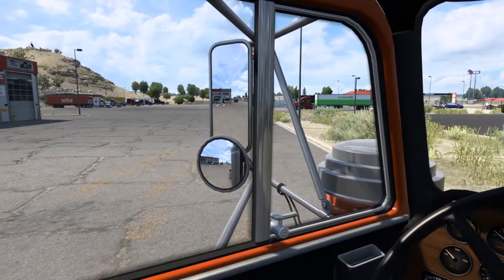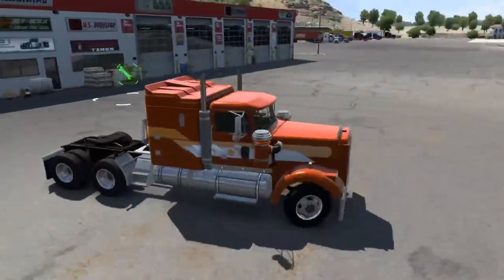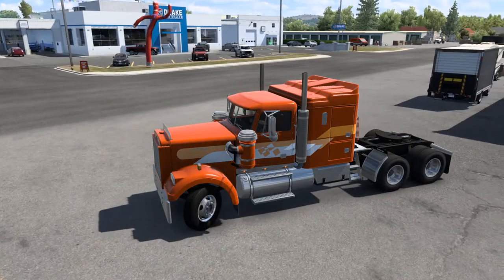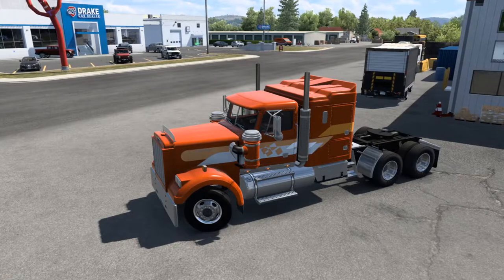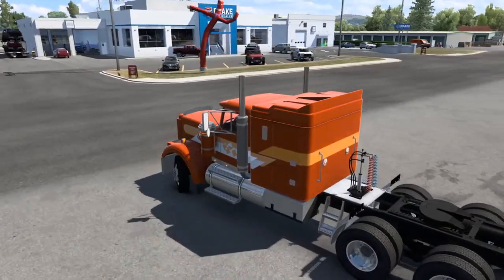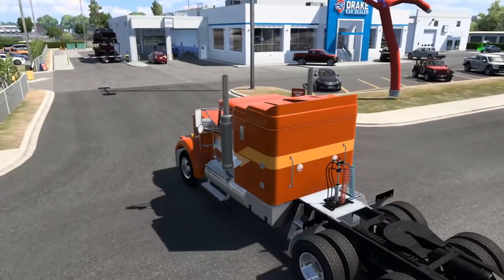Let's head over to the dealership. They got a load of cars for us to take. We might as well get over here to Drake Auto and get it picked up. Running a 13-speed today. Let's get over here to Drake Auto and see what they got for us.